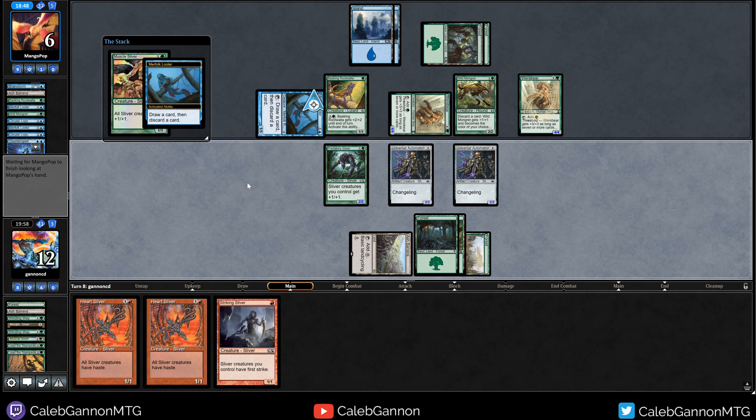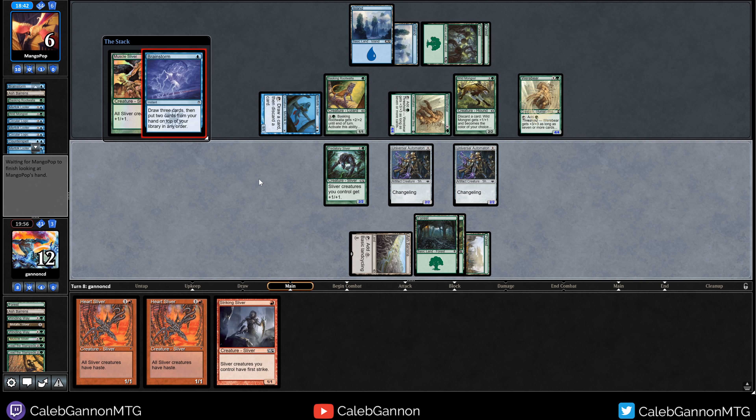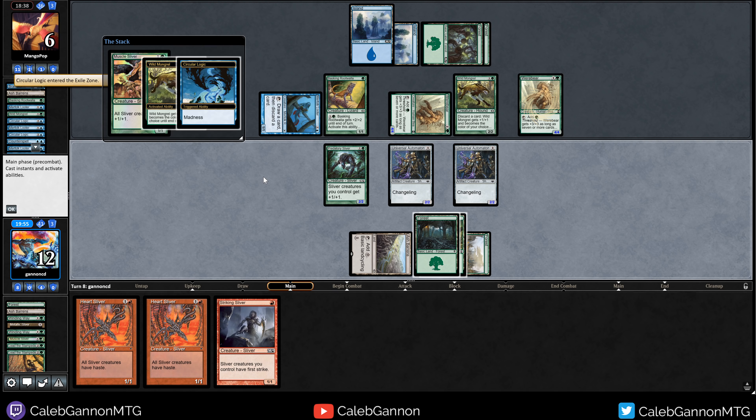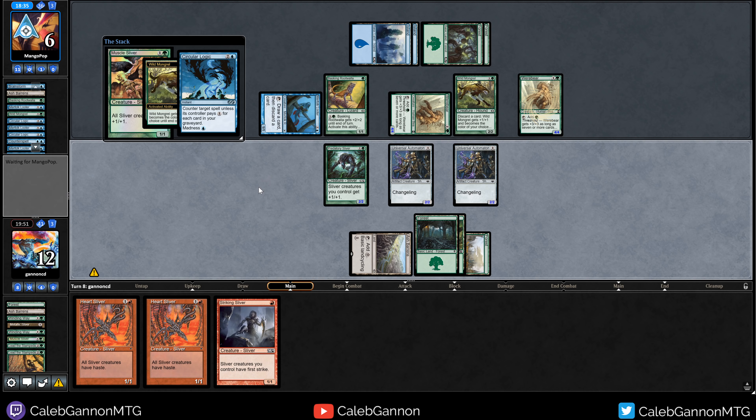Things are getting dire — but they can't really attack well either. Six cards in hand. Wild Mongrel can just grow as big as they want. Let's play Automaton. Will I ever get them more tapped out than this? Lead the Stampede needs to resolve or we're in a bad position. If they counter it we probably just lose. Nope — need some red mana. This deck is actually kind of sweet: it's all about madness and threshold, beating down with Werebears.